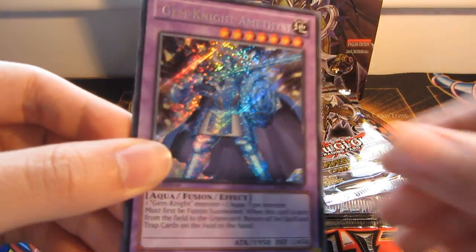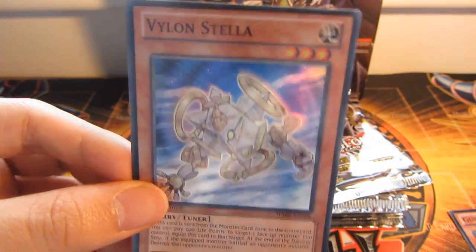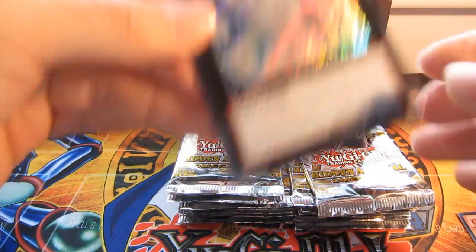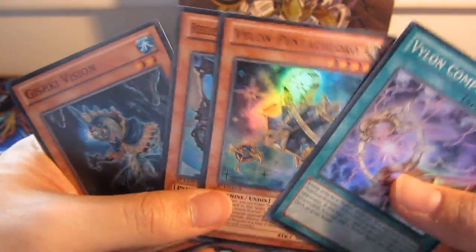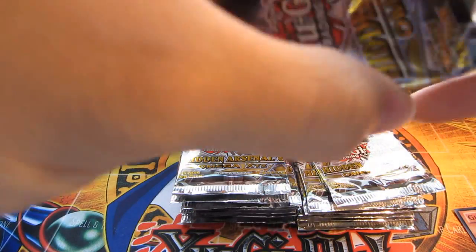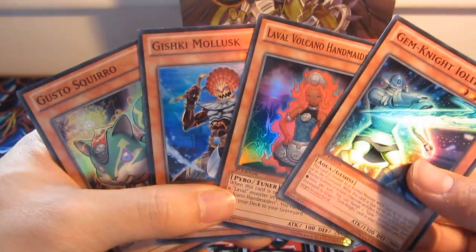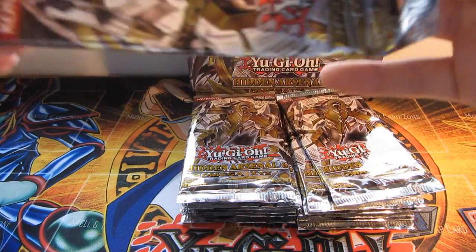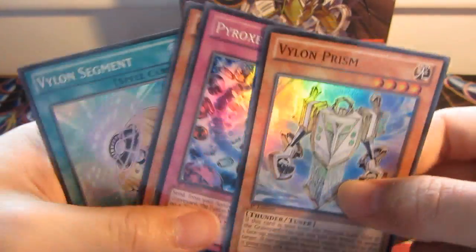Gem Knight Amethyst Secret. Violent Element. Infestation Tool. Gishki Melia. And a Violent Stellar. We've got a Gem Knight Pearl Secret. And four Super Rares. Violent Alpha Secret. And the four Super Rares. I think this is Cooper, so you can do it like this way — it saves me pronouncing all the hard names. Steel Swarm Longhorn Secret. And the four Super Rares.